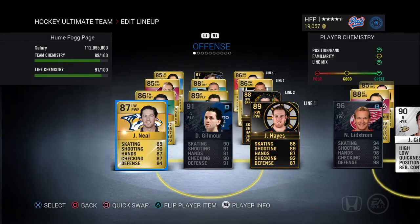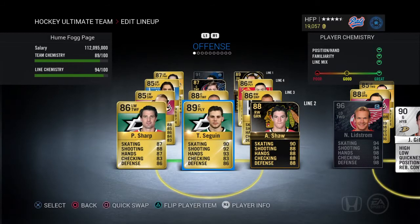The first line is fairly old. We've got Jimmy Hayes now at right wing, 89 team of the week — pretty awesome. We got Doug Gilmore at center, still alternate captain, 91 rated. And we've got James Neal at left wing, 87 rated, and he's been there for as long as I can remember.